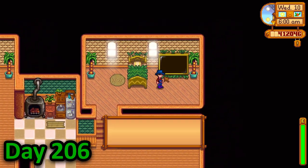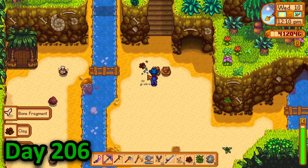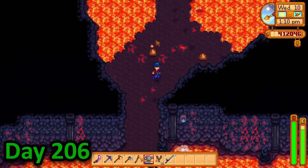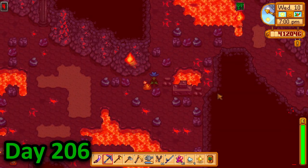In the morning of day 206, I foraged on the Ginger Island beach for a while before heading over to Leo's hut to say hello. I then cleared out the artifact area before running up to the volcano to get some loot. This turned out to be a very bad idea since I had bought no food at all and ended up passing out, losing 5000 gold. This was not a good day for Dave.